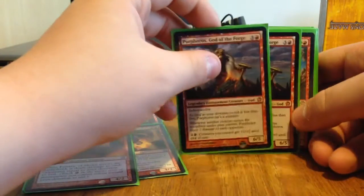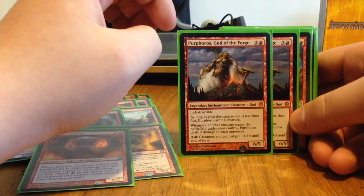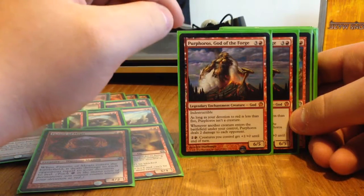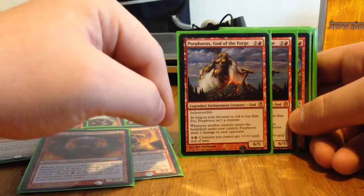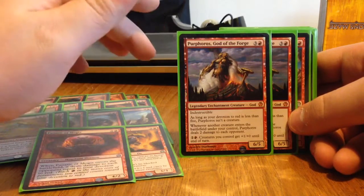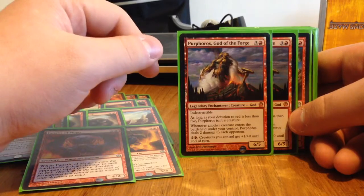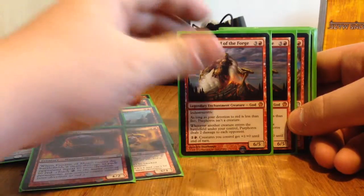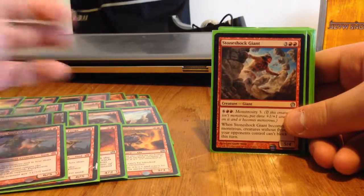Then we've got two Purphoros — the money card of the deck. He's a four-drop 6/5 indestructible legendary enchantment God creature. As long as your devotion to red is less than five, he isn't a creature. Whenever another creature enters the battlefield under your control, he deals two damage to each opponent, which can get pretty ridiculous. And for three mana, creatures you control get plus 1, plus 0 until end of turn — essentially a universal Firebreathing activation — which you can understand why it's so expensive.